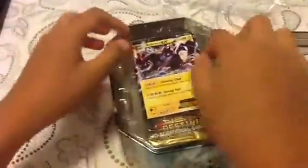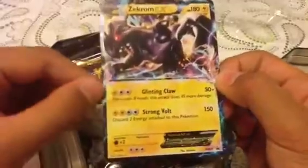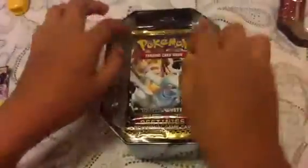Okay, let's open it. There's the nice artwork there in the Zekrom — Strong Volt and Guka. And then we have: Next Destinies, Next Destinies, Noble Victories, and Emerging Powers.